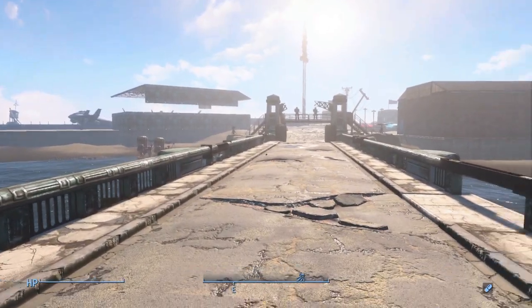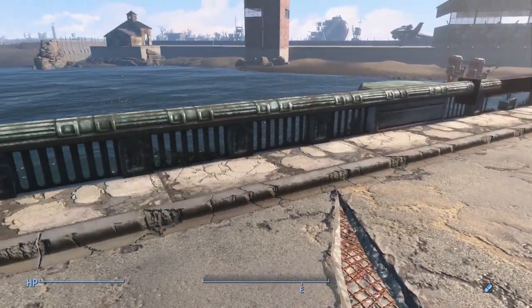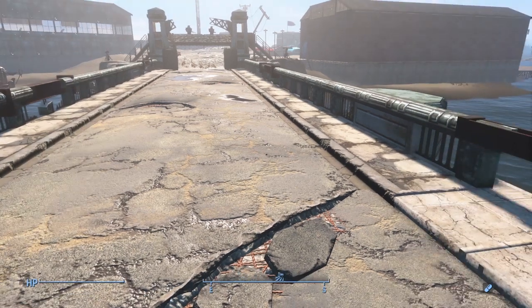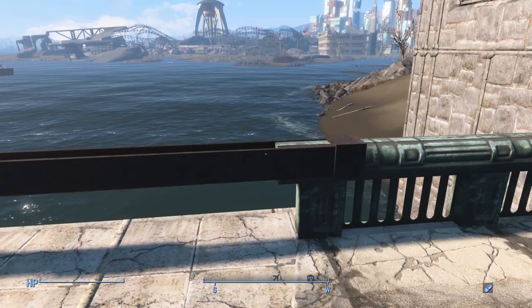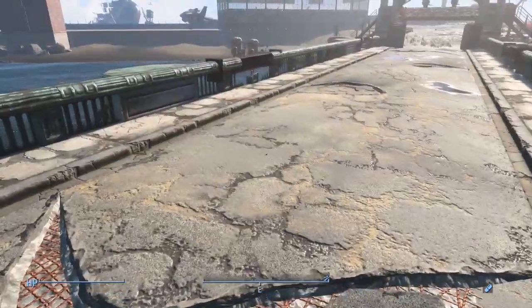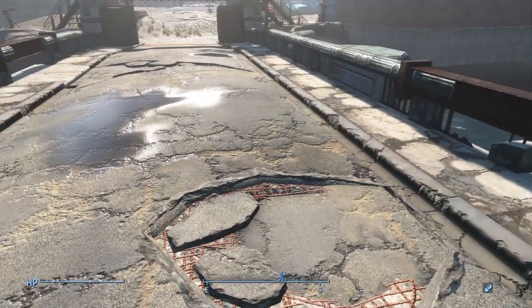In here I rebuilt the bridge leading to the beach. There are normally holes down in here but I'm using a mod called Grounded which gives you road textures, sidewalk textures, and grass. If you saw my previous video in Hangman's Alley with the green I put in there, that was part of the mod called Grounded. I also redid the rails here, shored them up with some steel beams, and this little bit of sidewalk here was also a hole - so the whole bridge has been repaired.